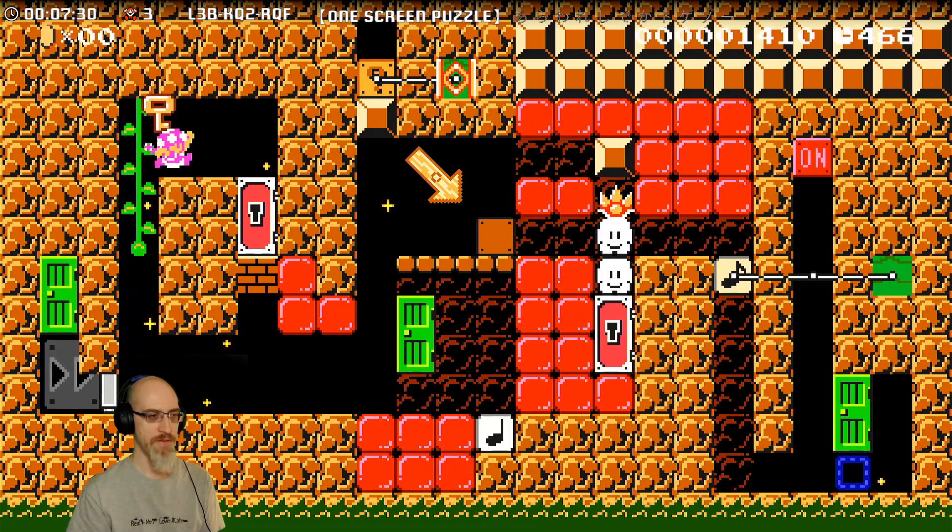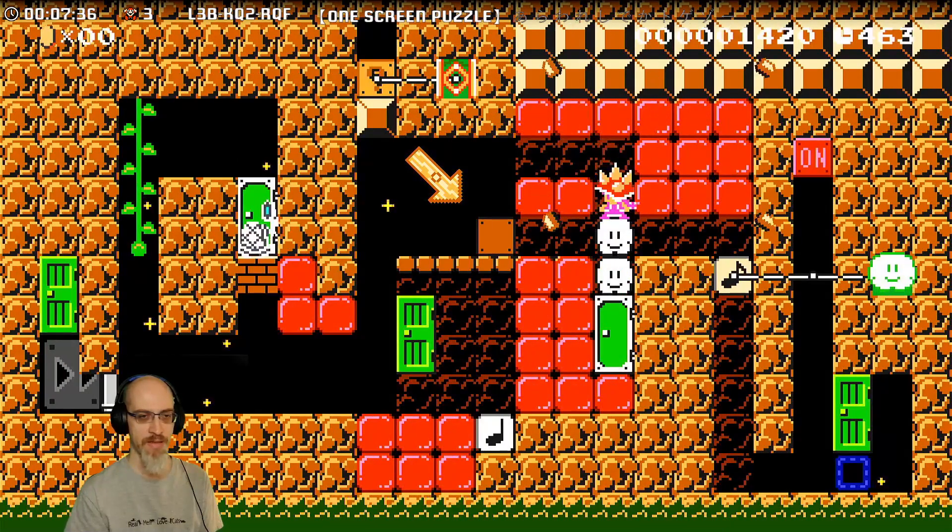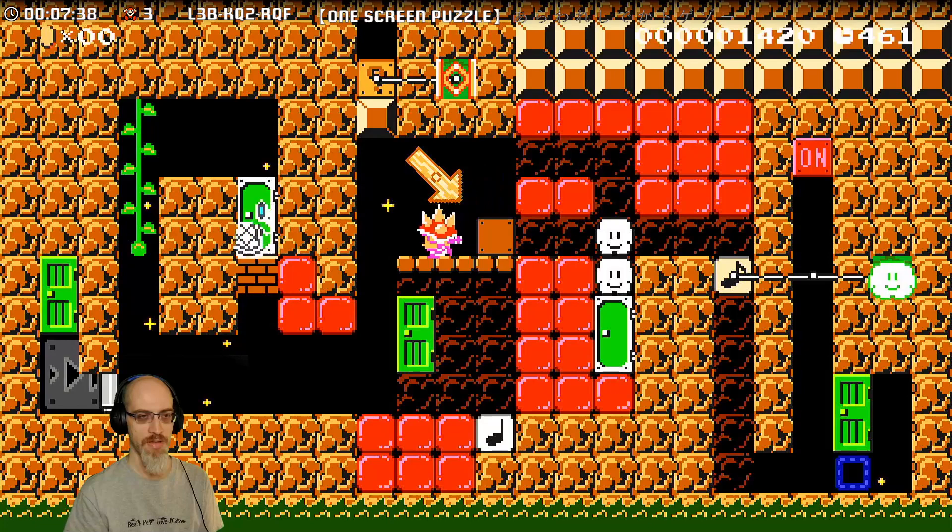Oh! I've got the key and I've got the brick that lets me go in the door — that's what's new. That gets me the spike mitt and a path in and out. Now I do this thing with the spring.